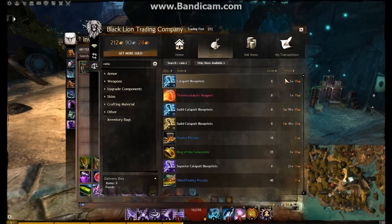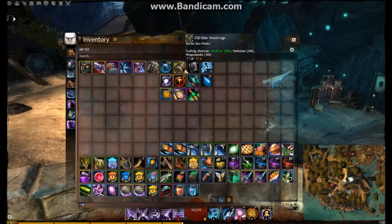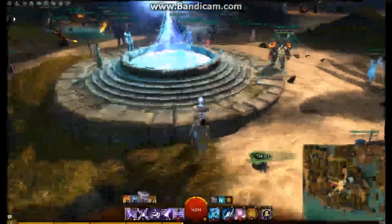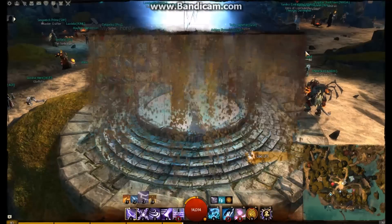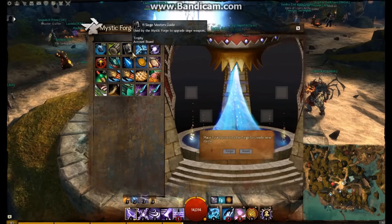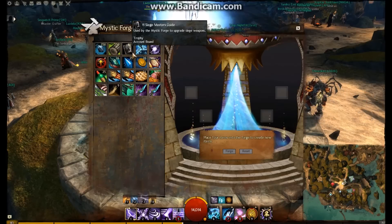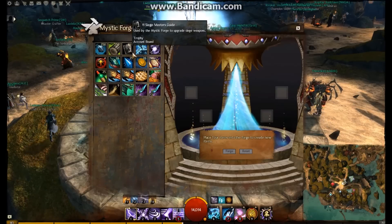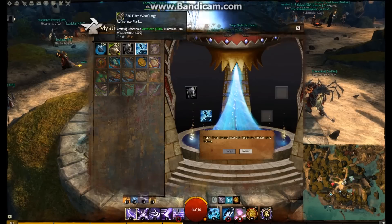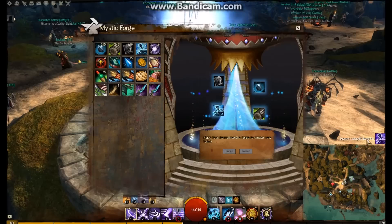That's a substantial difference from the normal Catapult. If you imagine two Catapult Blueprints would be six silver, that's still a 15 silver difference, and that's not covered by the Elderwood or the Mithril. So this is where upgrading your Catapults and selling them on the trading post can make you a lot of money, especially if you do it a number of times. We enter the Siege Master's Guide in the Mystic Forge and get Superior Catapult Blueprints — it's five Mithril and five Elderwood Logs.